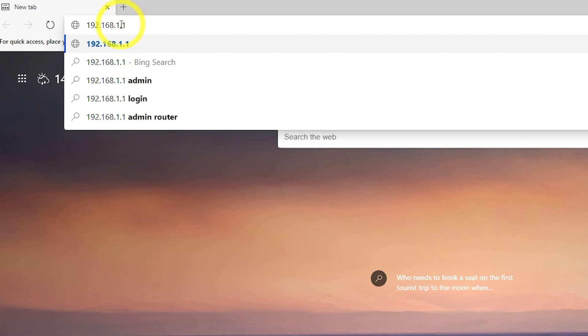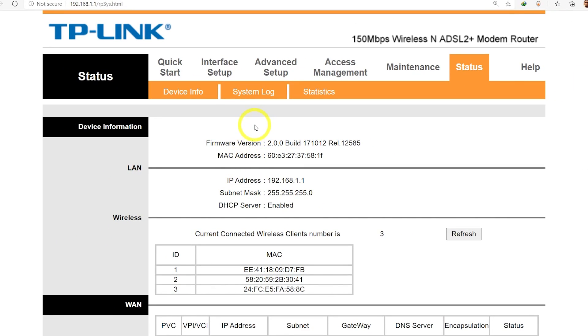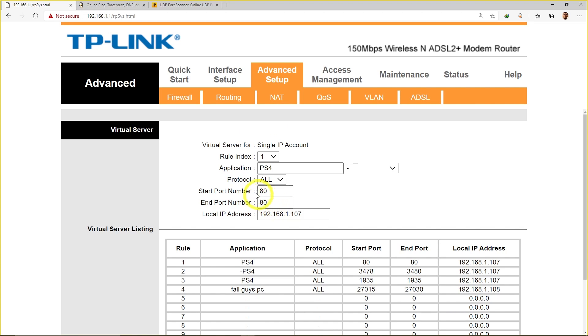Log into your router — the default username and password are usually 'admin'. Find the port forwarding or NAT settings, which may be under Advanced Setup. Some routers require you to set TCP and UDP separately; others allow both at once. Enter the start and end port numbers, and your console's local IP address found in the Nintendo Switch or Xbox network settings. Save and restart your router to apply the fix.